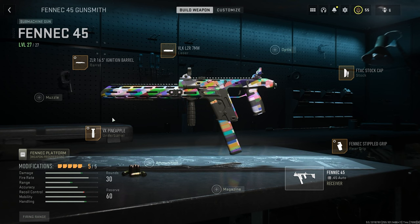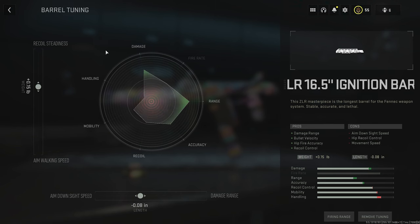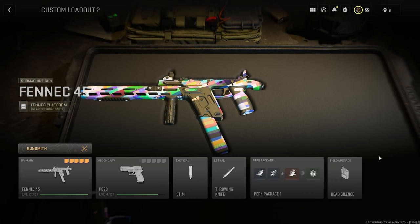And this is the class for my Fennec. Really quick, I'll show you my tuning on my underbarrel, here is my barrel tuning, and here is my rear grip tuning. This is the class I'm going to be running for both weapons. So let's go ahead, hop in, and try to get these camos done.